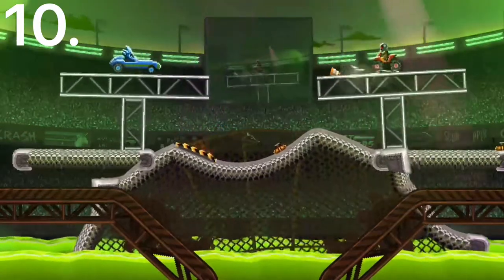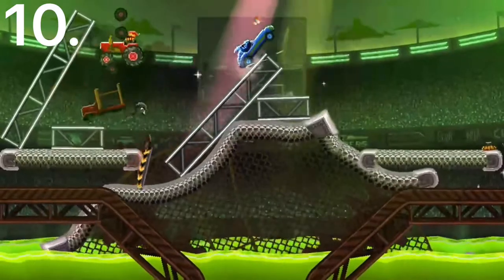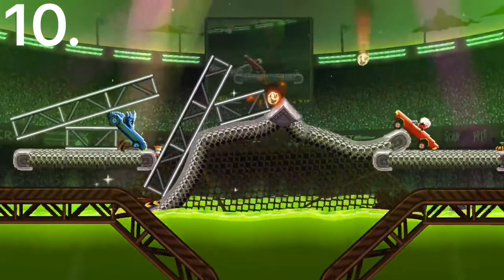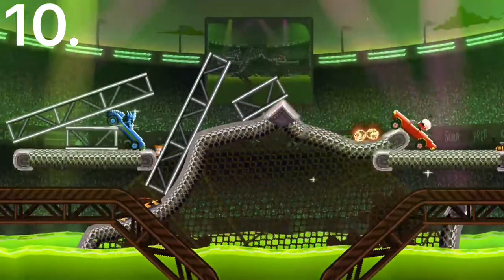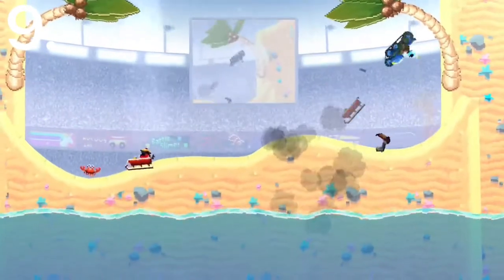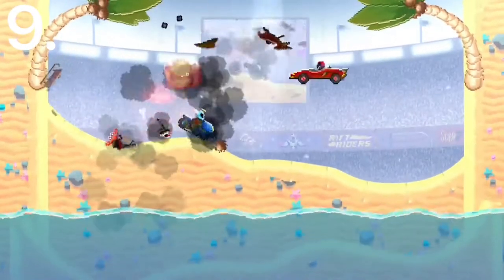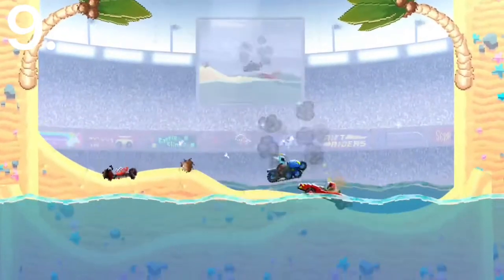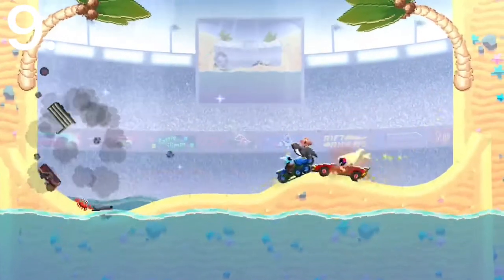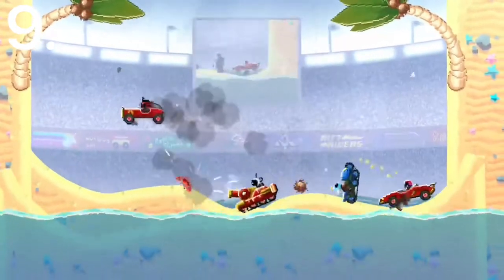Number 10 is the Roadster. This car has the Godspeed trait and actually has really good protection. Its only problem is that it has a ramp to its face, which can make it kind of bad sometimes, but overall it's a pretty good car. Number 9 is the Snowsicle. This car has really good front protection and kind of has raised wheels on the front, so it can get over smaller cars — which makes it super useful because most people do use smaller cars. It's just a really good car overall because of its front.